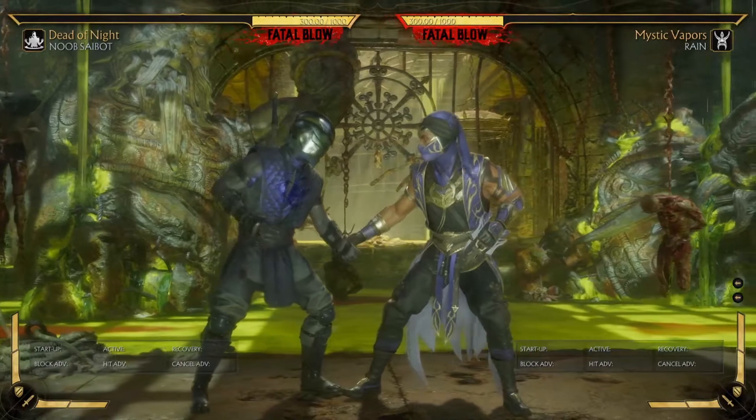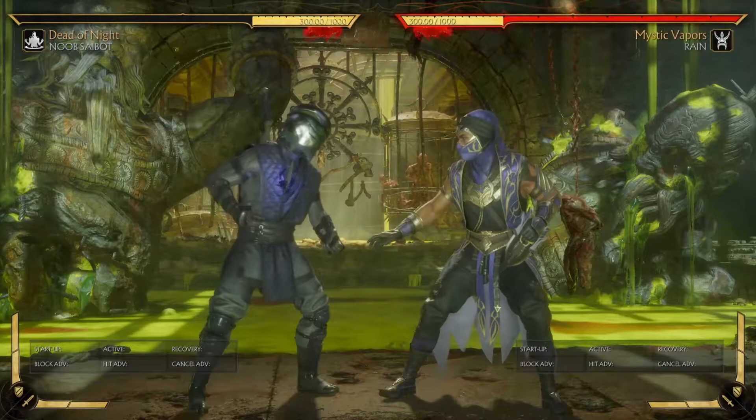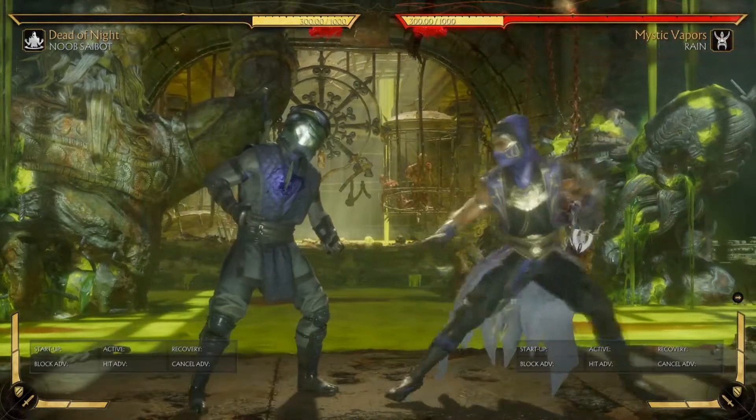Now what I'm going to do is show you a small clip of Raptor's combo guides. It'll have the notations at the bottom, and I will translate that into Xbox or PlayStation notations, just so that you understand.